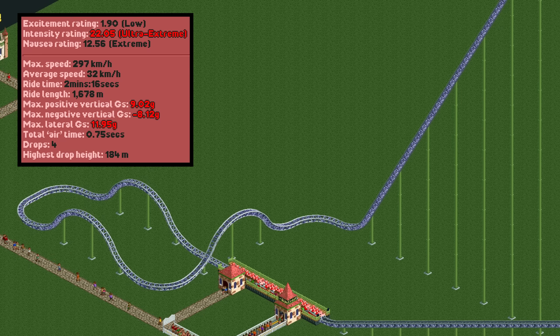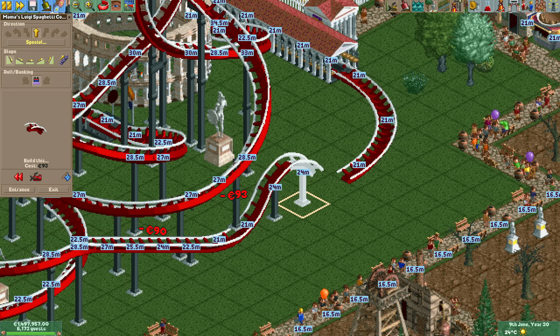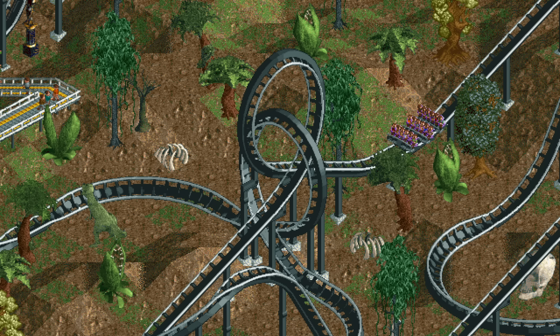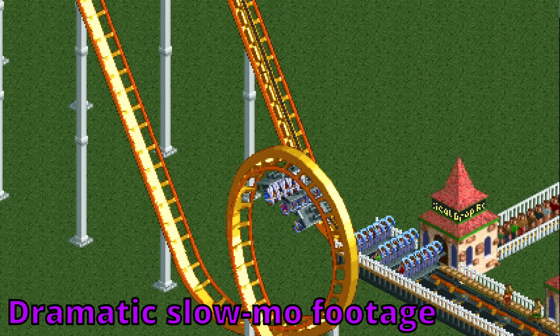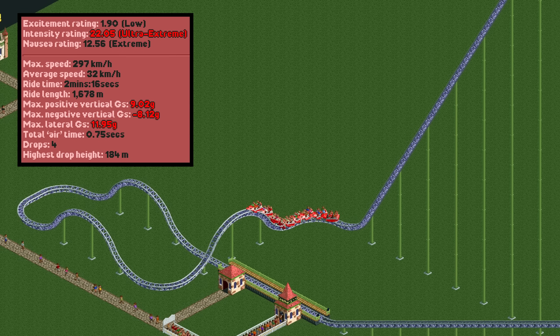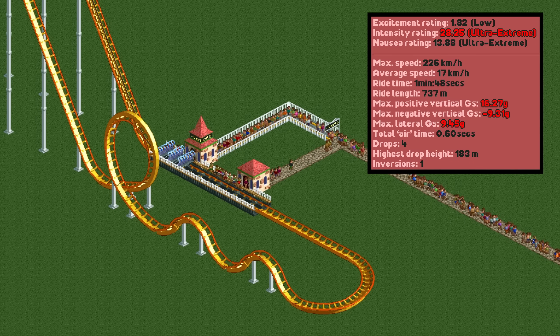This is the best we can do with the giga coaster, but there are other slower coasters that can achieve higher g-forces. This is the vertical drop coaster, one of the few coaster types with access to a small level-to-steep track piece. This piece produces much higher g-forces than the normal transition, so even without boosters and with a smaller drop it can do very well. It also has access to the vertical loop, which produces a lot of positive vertical g-forces. Despite the lack of boosters, the vertical drop coaster reaches 226 kilometers per hour and absolutely blows the giga coaster out of the water with a massive 16.2 positive and minus 9.3 negative g's respectively.